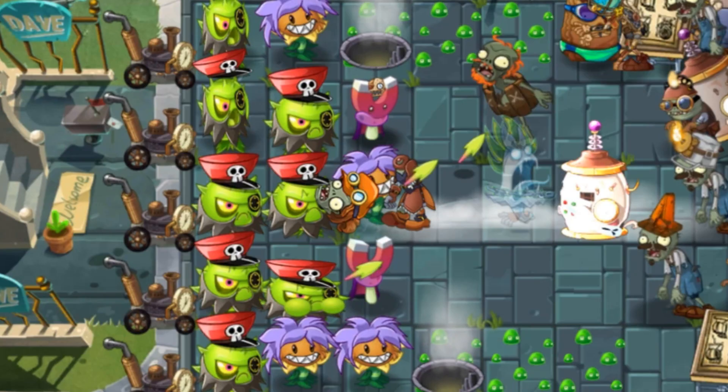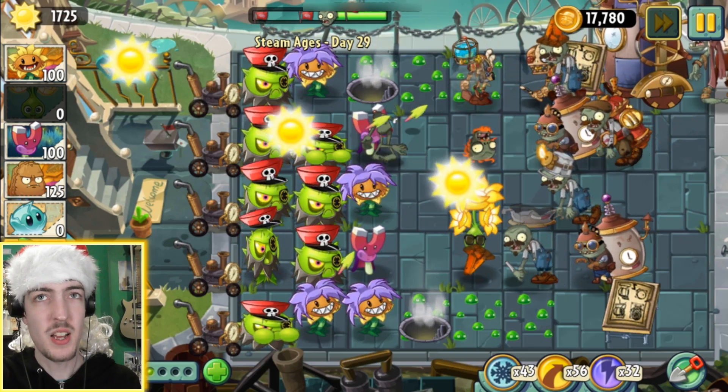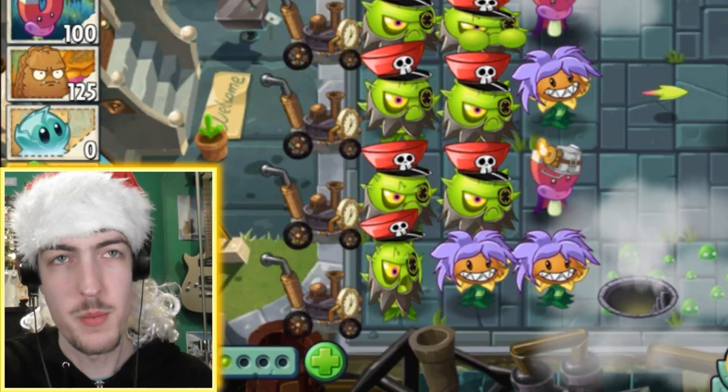Guess we'll go with that then. And where is Time Warp? Oh I don't think I even have it favourited. Yeah, max streams will help so we'll click that. Alright, see you in like 20 minutes or something. Many many minutes later - okay, brand new strategy here revolves around homing thistles with ghost pepper to take out the... yeah, mechanics. How do I forget they're my worst enemy in this?